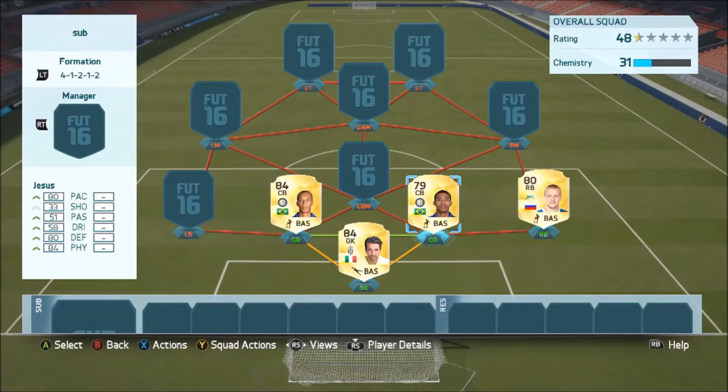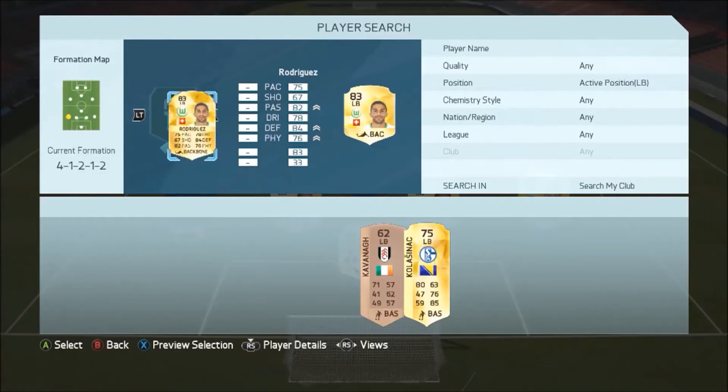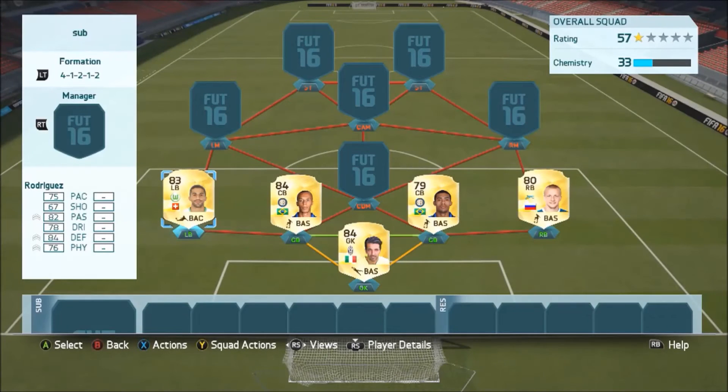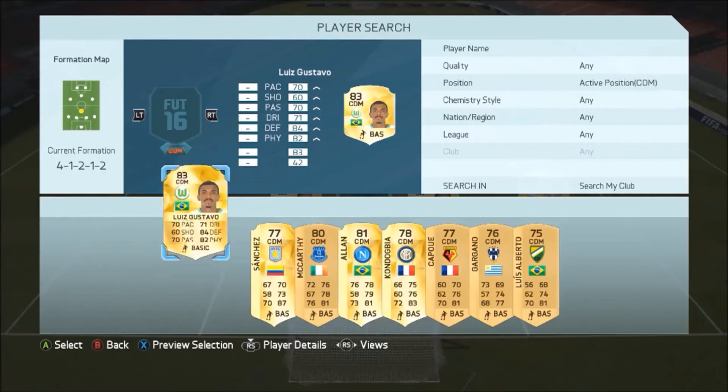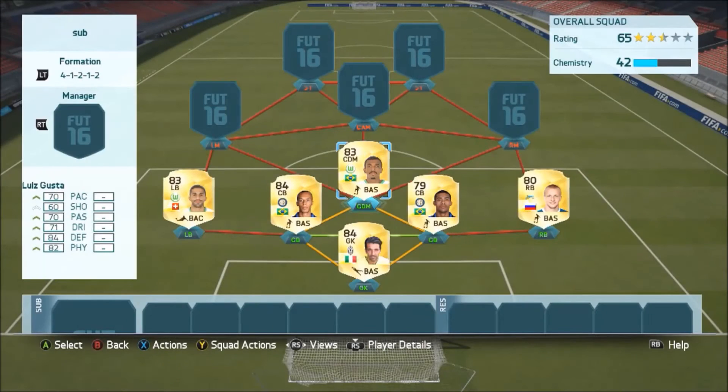I know I've got that name wrong, I'm not even going to try and pronounce it, but he's got 87 pace. Then we have the slow one — I think he has only 76 or 75 pace or something along those lines, but he is actually a really good card. He feels more like a center back than a left back. Then we go with Luis Gustavo, probably the most overpowered center defensive mid on all of FIFA 16.